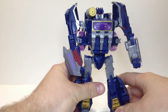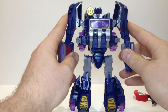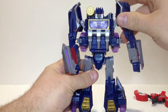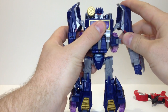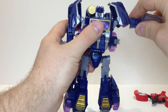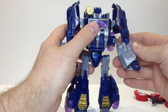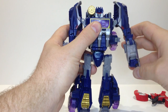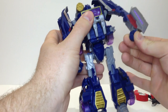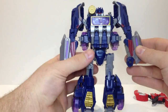He's a nice solid-sized Voyager with elbows — he's Soundwave. For his articulation, you have a 360 on the shoulder, in and out on the shoulder, and in and out on the lower shoulder. A bit of bicep swivel, a ratcheting elbow, a fist that goes in and out, and wrist rotation. So it's got more articulation than I thought it would have, which is good.